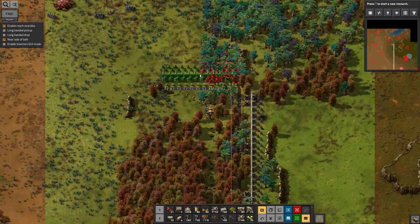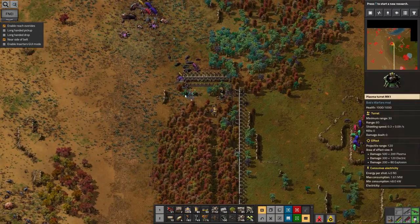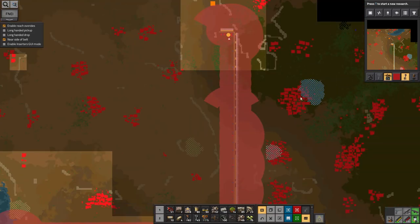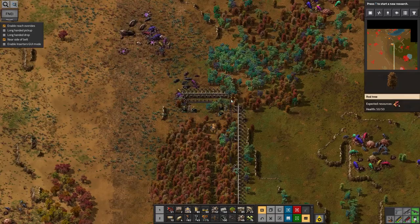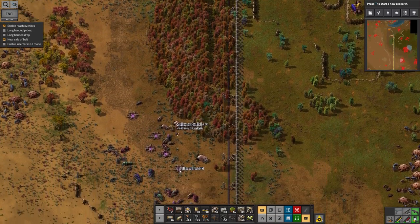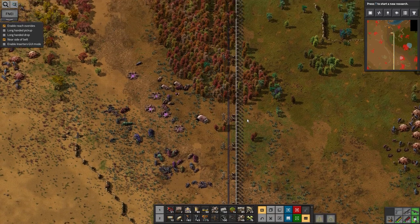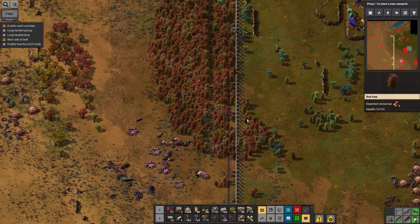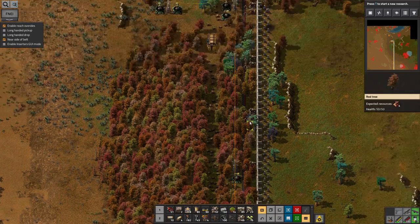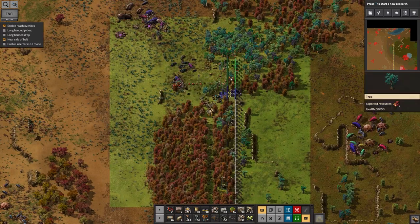Looks like it's time to establish another front line. I've left some gaps now in my plasma turret coverage. If I rotate this one down here, it's going to cover most of that gap. There's a bit of a gap in coverage inside this forest, but I don't think there's much that's going to attack from here. In an attempt to keep it safe, I'm going to put another plasma turret in here. The main concern really is that I'm going to run out of plasma turrets at some point. I'll take the guns myself — it's quicker.